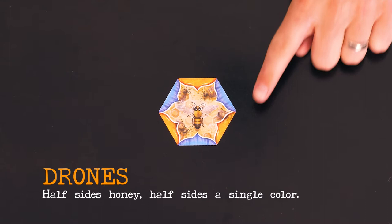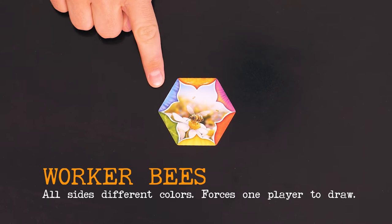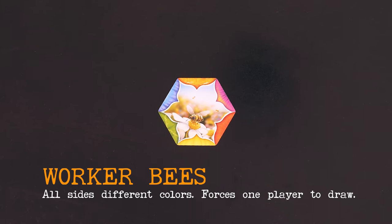Worker Bees have a different color on each side, plus one wild side. In addition, after you play a Worker Bee, pick one player at the table to draw one card.